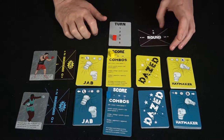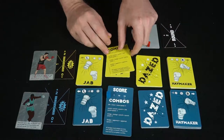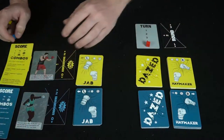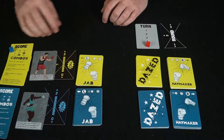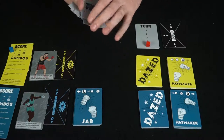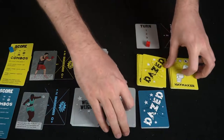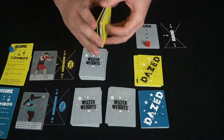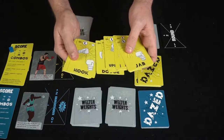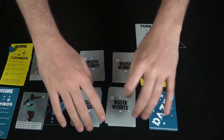Starting the game: set the round at one, the turn marker at five minutes, and set your combo and score marker aside. When rounds end or whenever you score a hit, you'll move up the score marker. Getting combos correct earns bonuses as well. Shuffle both the left and right hand decks and put them next to you. The right-hand deck tends to do more serious damage depending on the character.